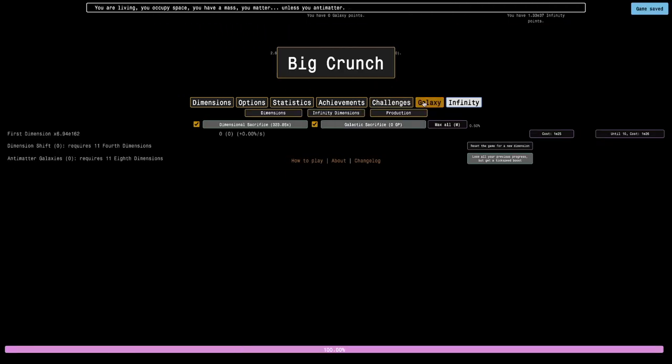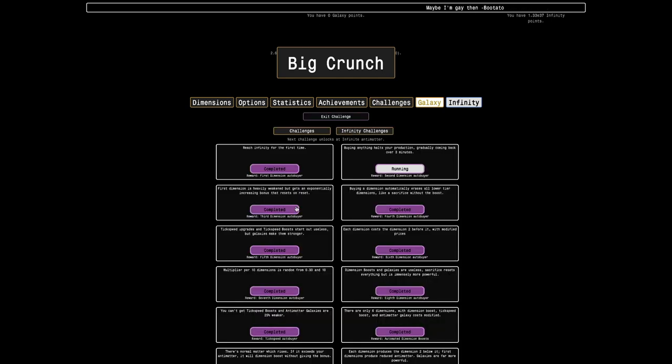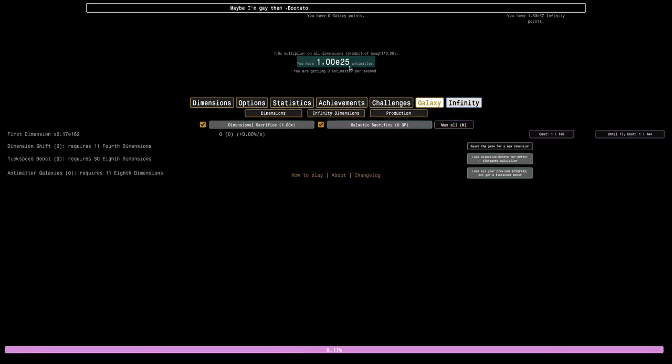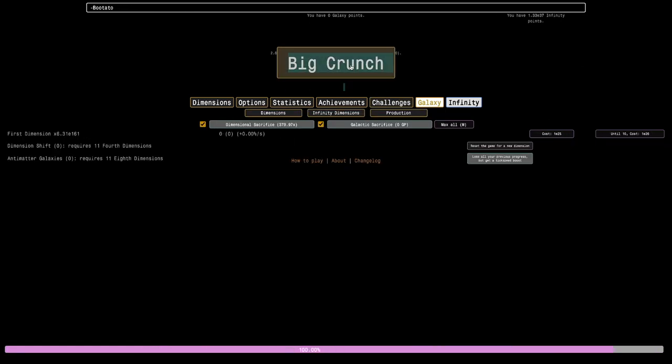What I'm gonna do is just repeatedly do a challenge — I'll hold C down and spam the big crunch button on all these challenges. It should be extremely quick for every single one of them. Hopefully I can get the sum of all challenge times below a single second — that's sort of the goal. Here's challenge five, challenge six, let's see how good I am.